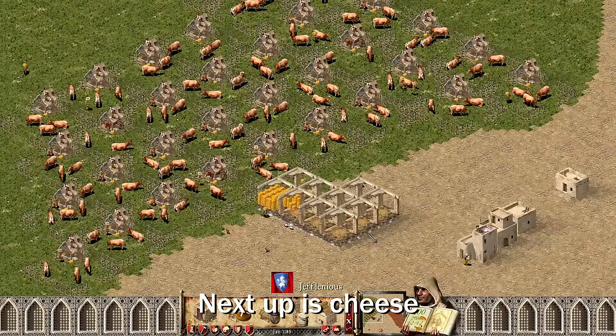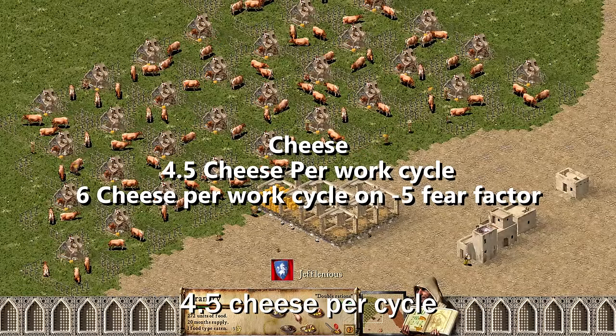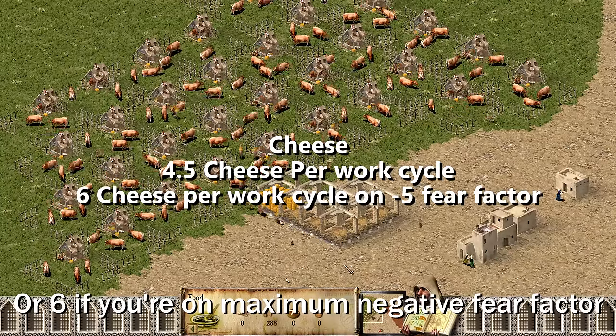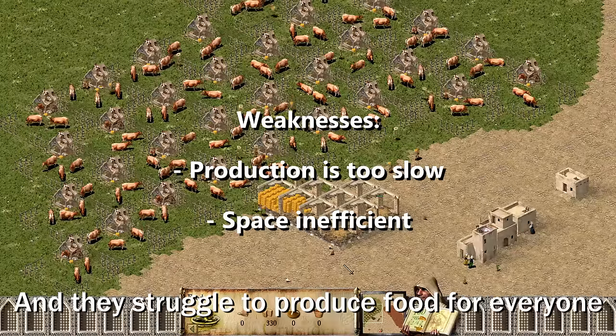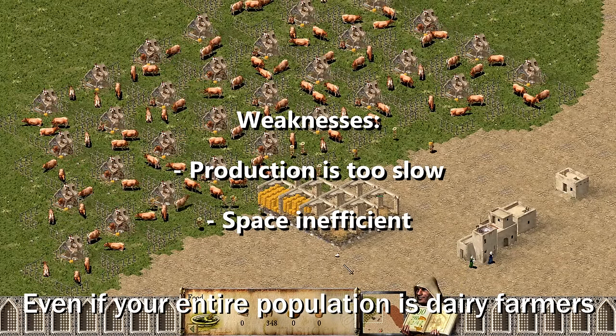Next up is cheese. This is by far the worst food source. 4.5 cheese per cycle, or 6 if you're on maximum negative fear factor. Their work cycles are a bit slow, and they struggle to produce food for everyone, even if your entire population is dairy farmers.